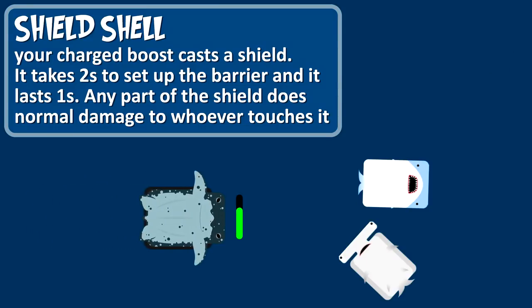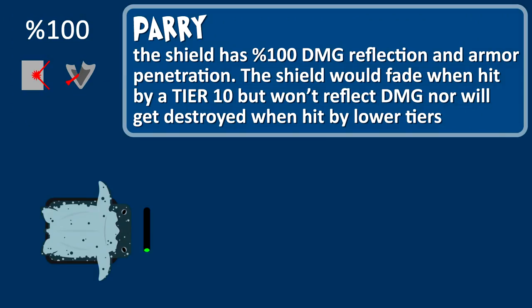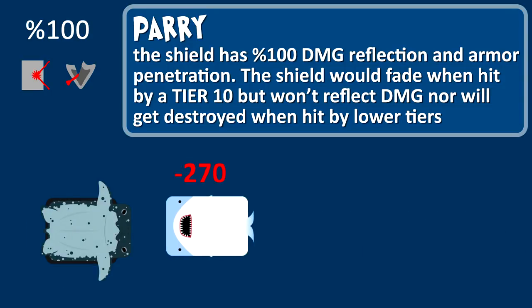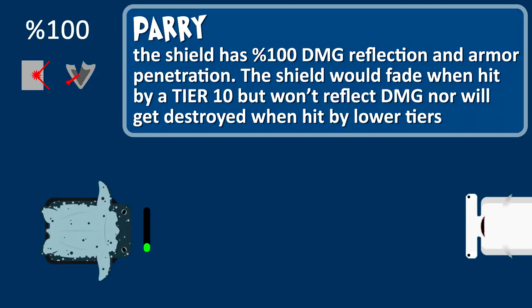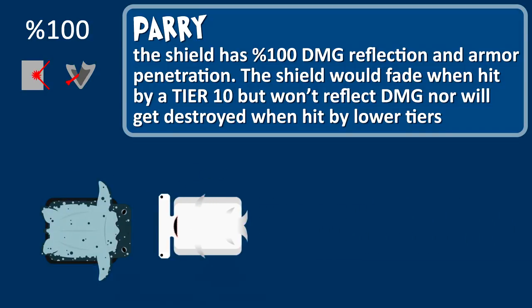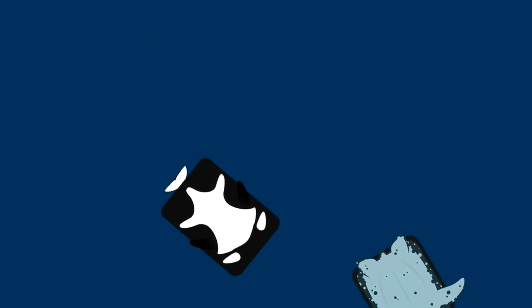Your charged boost is a shield. It has amazing properties but won't last long. When hit by a tier 10, the shield will get destroyed and return to the offender all his damage. Damage reflected depends on the attack stat of the enemy. The shield doesn't reflect the damage nor gets destroyed when hit by lower tiers — instead it will simply deal normal damage. If you cast the shield when grabbed, you'll be released, and the grabber will be stunned for 0.3 seconds.